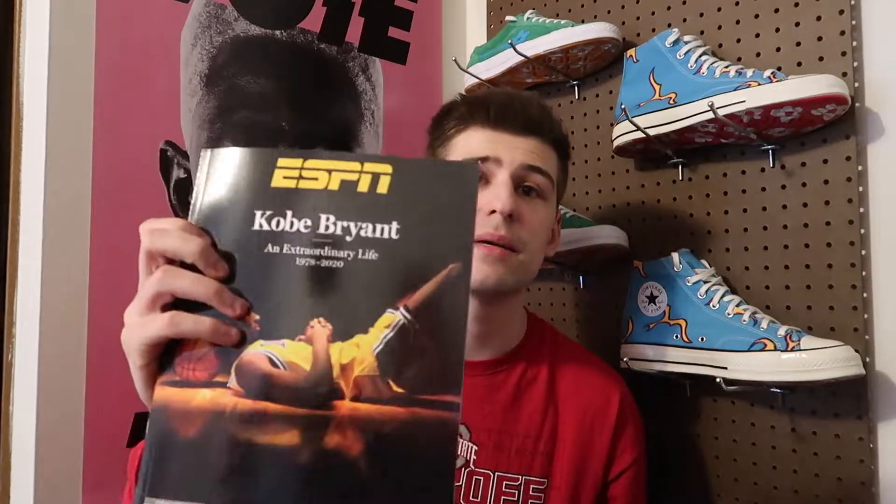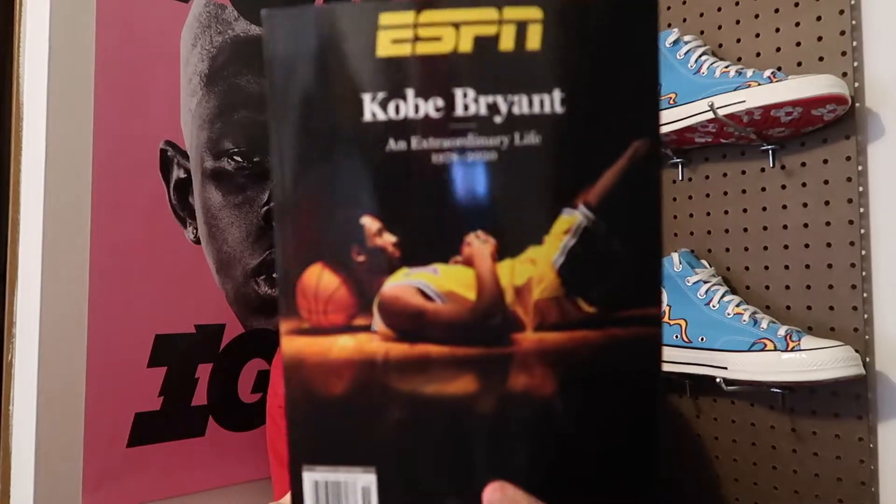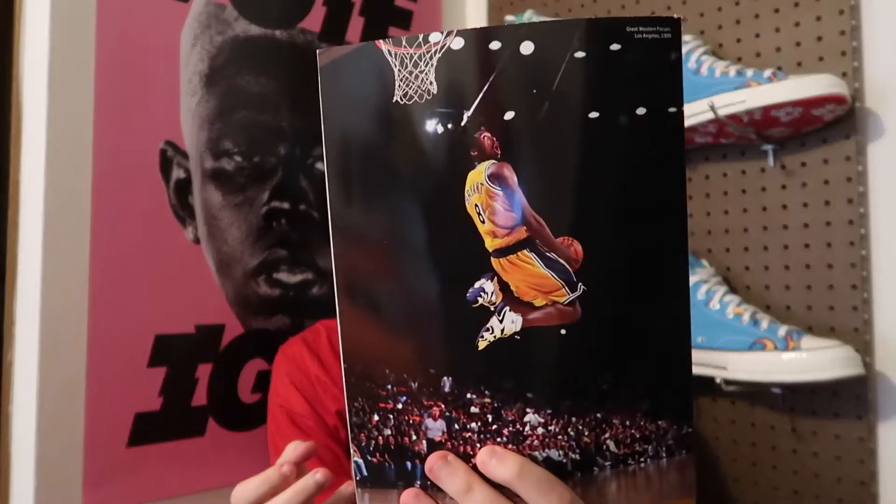The next thing I picked up is I bought a ton of different magazines this month. With the passing of Kobe Bryant, a lot of different publications released commemorative issues of newspapers and magazines, so I wanted to pick some up. I got the ESPN issue of Kobe Bryant — I really like the picture they used, and the back has him doing that famous dunk. To know you have an authentic copy, the inside cover should have yellow with the number 8, and the back cover should have yellow with the number 24.